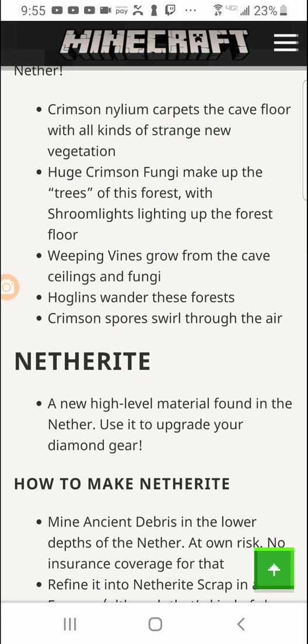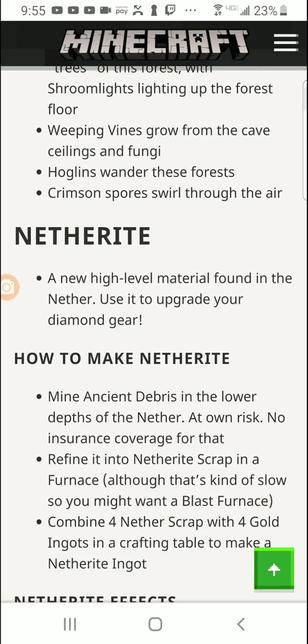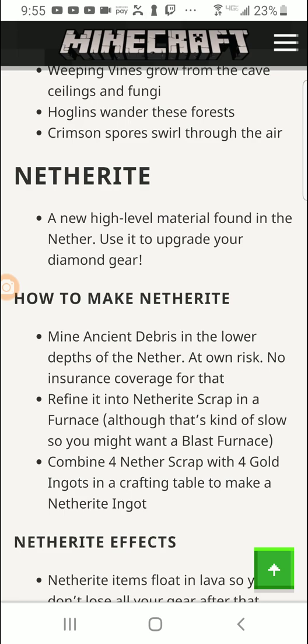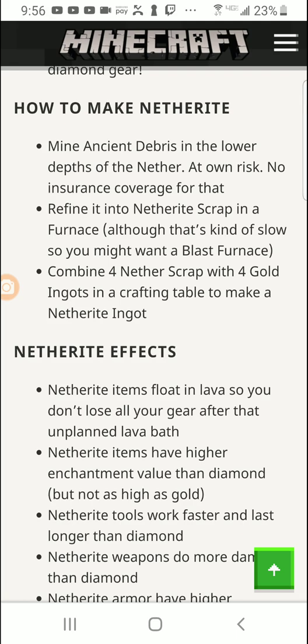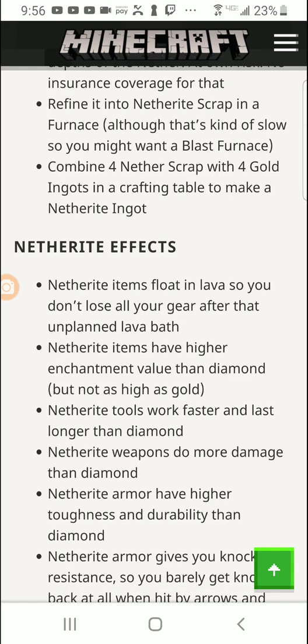Netherite — this is the thing I'm so excited about. It's a new high-level material found in the nether. You use it to upgrade your diamond gear. You mine ancient debris in the lower depths of the nether at your own risk. Refine it into netherite scrap in the furnace, then combine four netherite scrap with four gold ingots in the crafting table to make a netherite ingot.